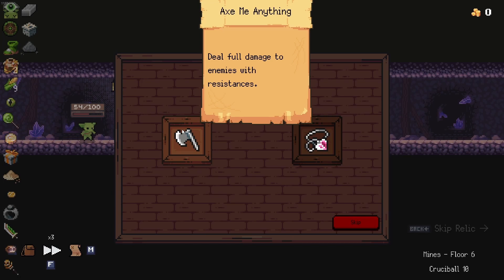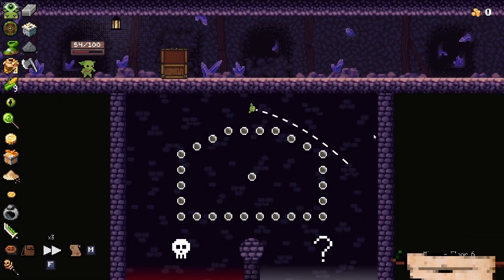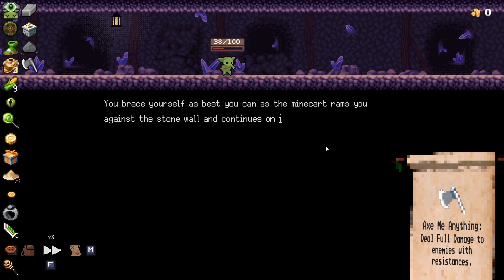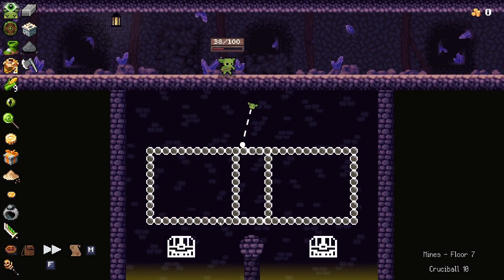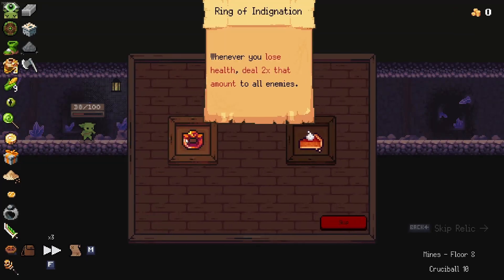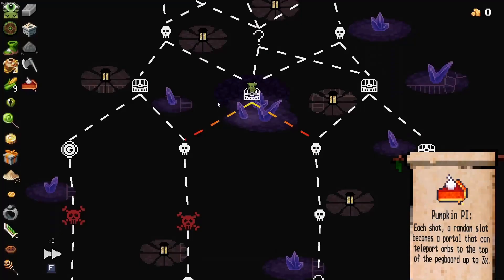Ask me anything — that's really good. Rallying heart's not bad but I'm never going to be able to use it because I can't actually heal post battle. So ask me anything it is! To the right we go. I want the question mark because it could be something good — or it could be this where I get really close to dying.